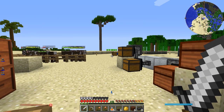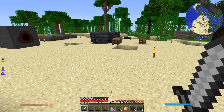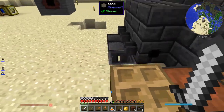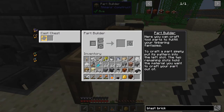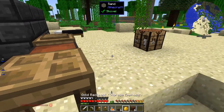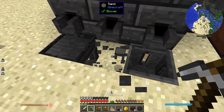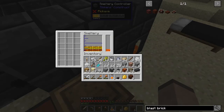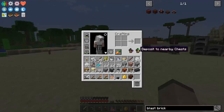I could make a diamond pickaxe since my other one broke and go mine obsidian, but it might actually be faster to make obsidian using this casting basin. So we can do that — let me make another casting basin. I can only make one more with the seared brick I have, so at least we can process two blocks at the same time. If you mix water and lava inside one of these things, you can make obsidian. So let's do that.